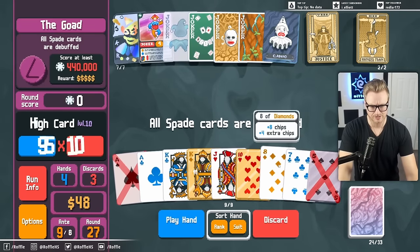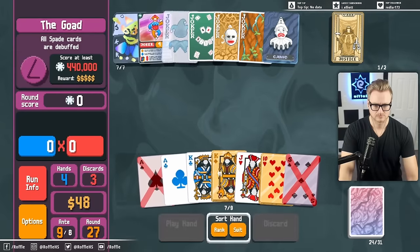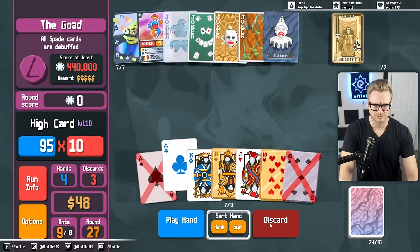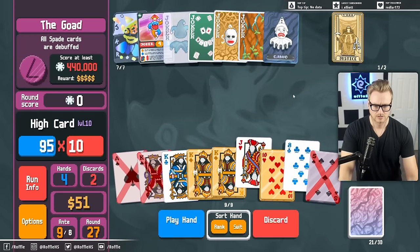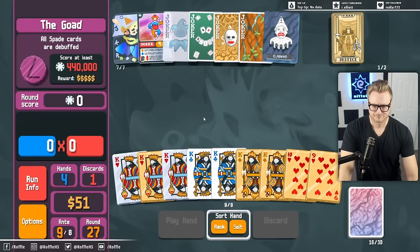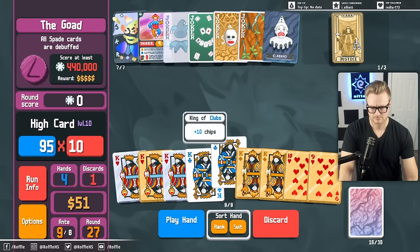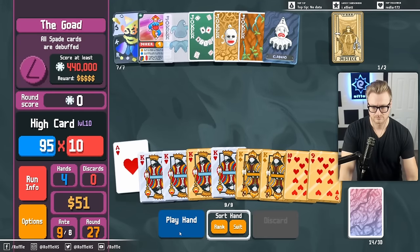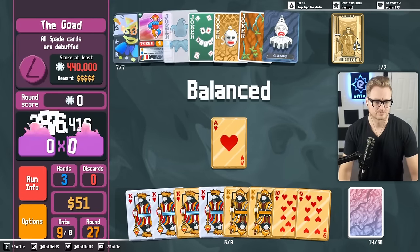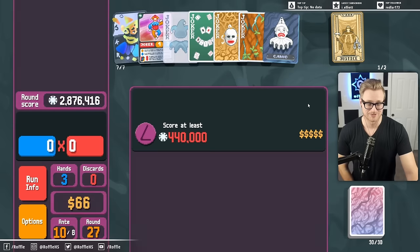We don't need any short term strength right now, is the thing. Is that 26? Don't go for a debuffed one - don't make that mistake again. Even in the best possible scenario, Golden Ticket still does not feel valuable. That's the sign of a real bad Joker.